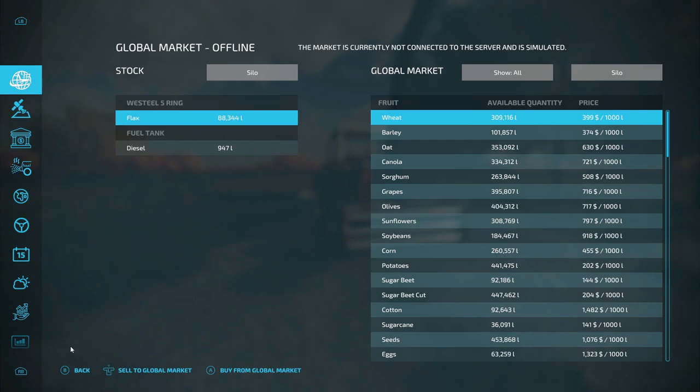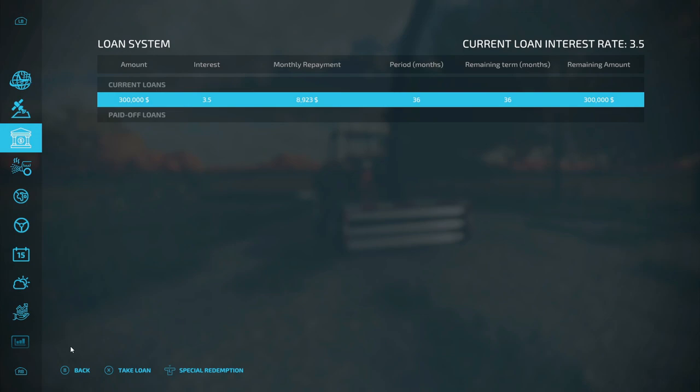You can see flax — we got 88,344 liters. Over here to the right side are prices we can make off of this. We can sell to the global market and buy from the global market, but I do not see flax on here anywhere.